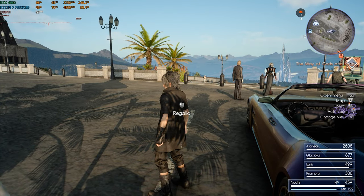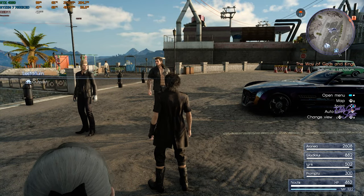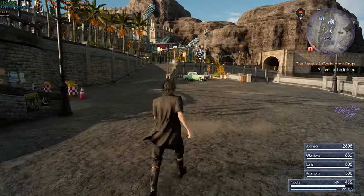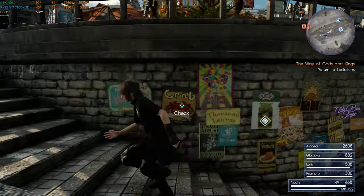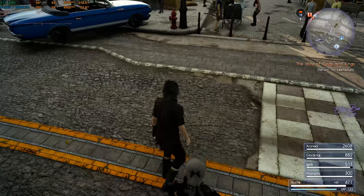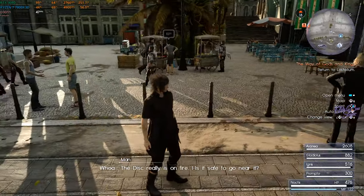Let's get into the game, load a save file, and turn on performance stats. As you can see, I'm getting around 40 FPS in the city. I'm getting about 60 FPS in the open world, and I don't think I've ever gone above 70. In some dungeons I can reach 90 FPS, but never above 100.